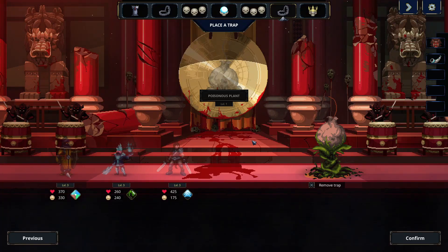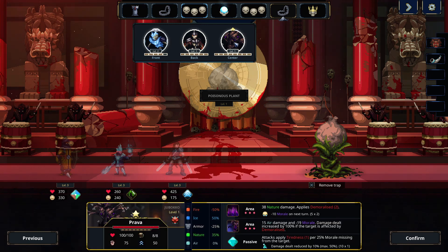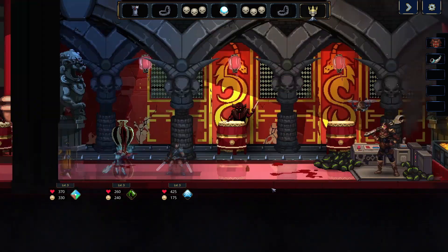Welcome back everybody to episode 8 of this Let's Play series of Legend of Keepers as the Engineer. In our last episode, we set up a dungeon that we're just about to start. This will be our first time using our new rare jubaco-type creature — basically a giant scary tree — and I'm excited to see how he does. So let's get started.